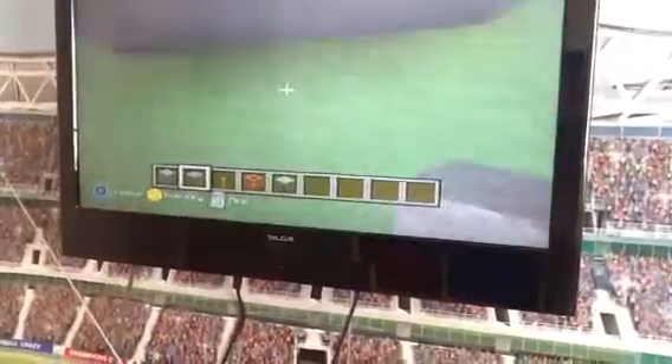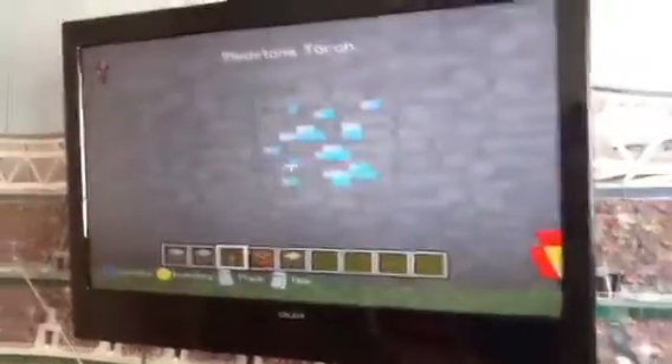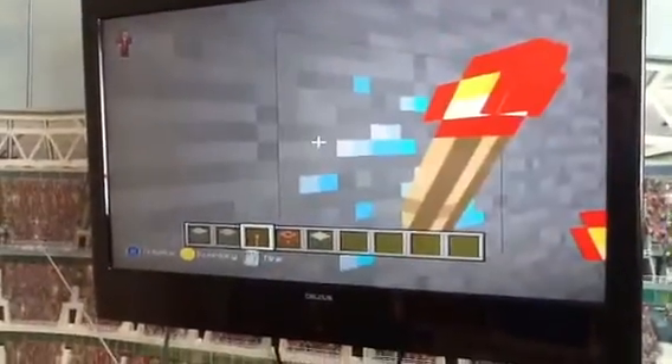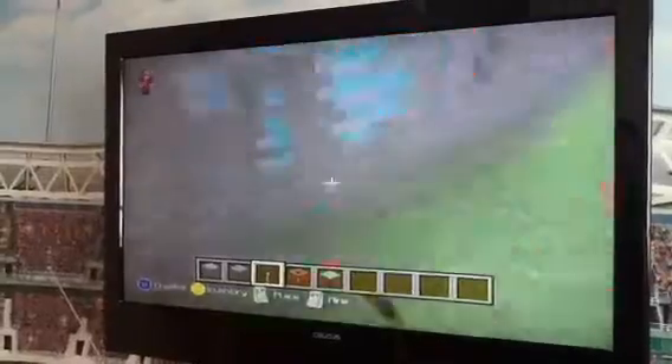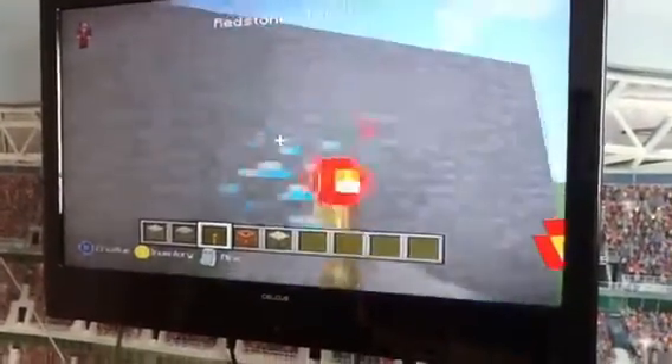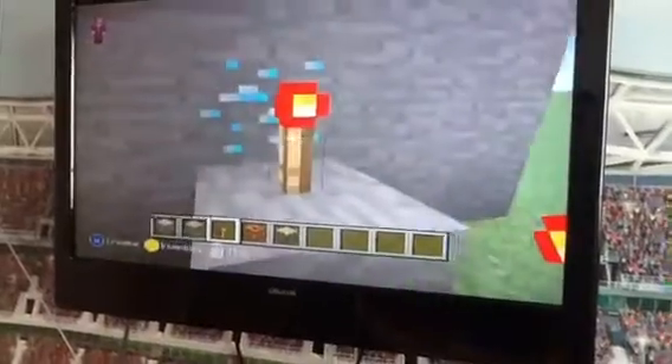Put one up there and another one up there. Put a redstone torch so it's on the diamond block, because if you put it like this it won't work. So when you mine that block it won't all explode, so you need to place it on the diamond block.